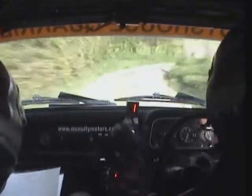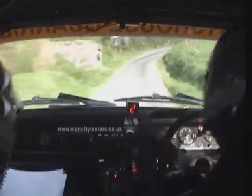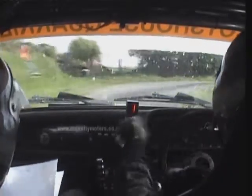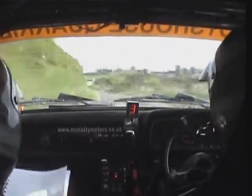Square right into square left. 60 K right, don't cut it. Square right plus, don't cut. 40 straight for medium left plus over crest. 80 fast medium left long, tightens to medium left at 8. 60 K left, King K right and turn square right together.